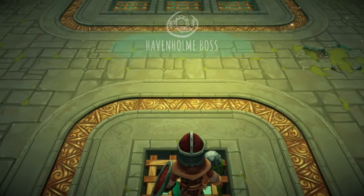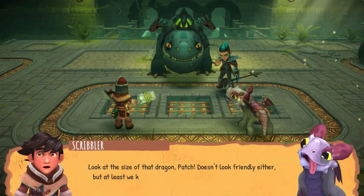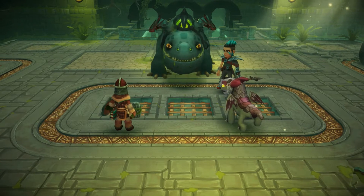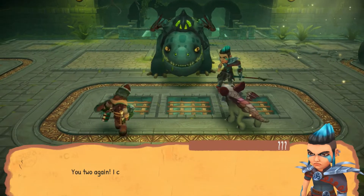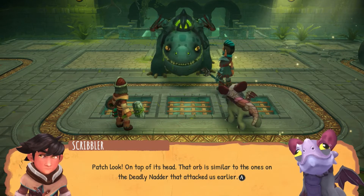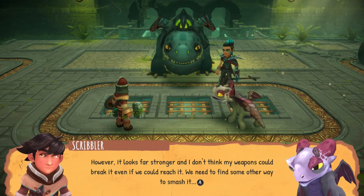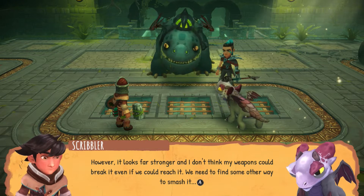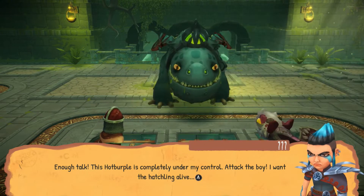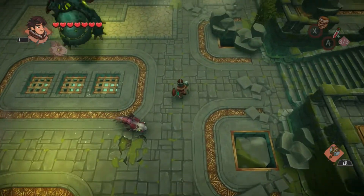Look at the size of that dragon, Patch. Doesn't look friendly either, but at least we know where the roars have been coming from. You two again — I can't have you interfering with my work any longer. Patch, look! Top of its head — that orb is similar to the ones of Deadly Natter that attacked us earlier. However, it looks far stronger and I don't think my weapons could break it even if we reach it. We need to find some other way to smash it. This Hot Burble is completely under my control — attack the boy. I want the hatchling alive. Let's see how this goes here.